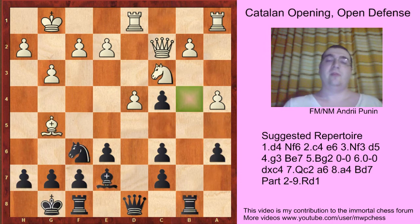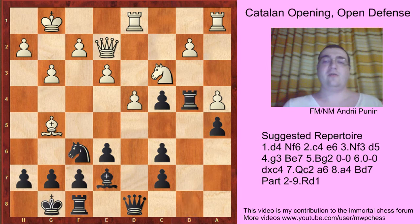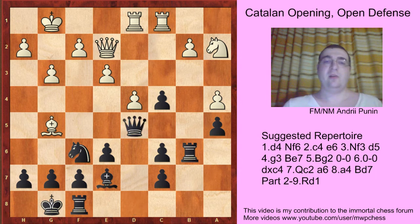So the main move is e3. And here black can try c5, but a5 is also playable. For example, if queen e2, like in the game Wesley So against Holy Fine: rook b4, knight a2, rook b6, rook ac1, queen d5 — and it's an equal position.